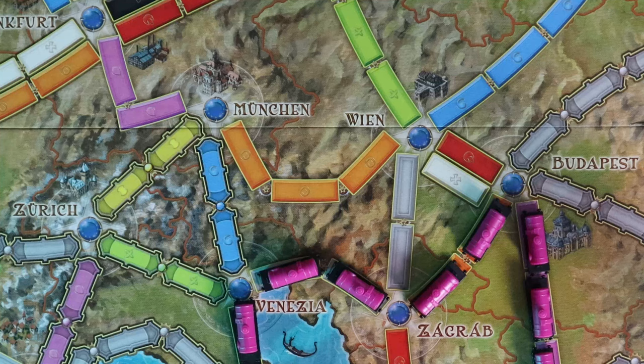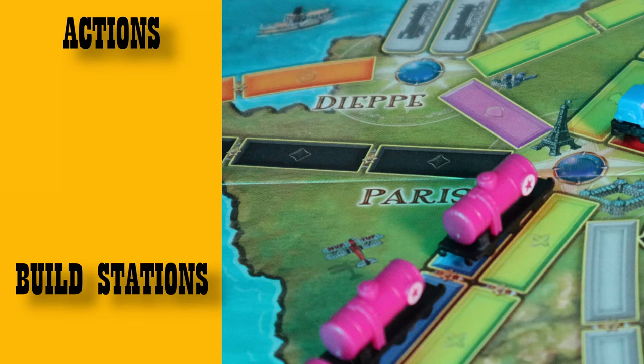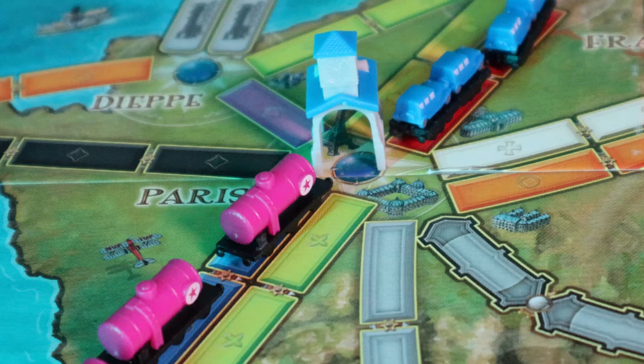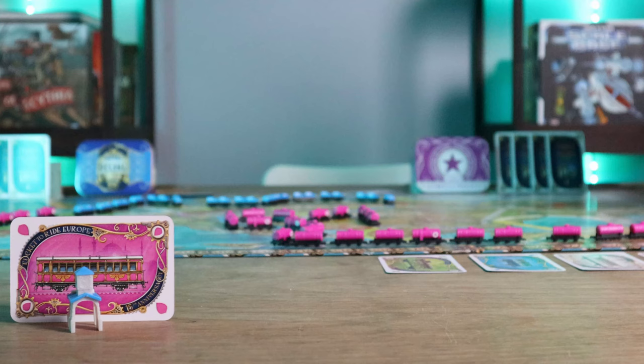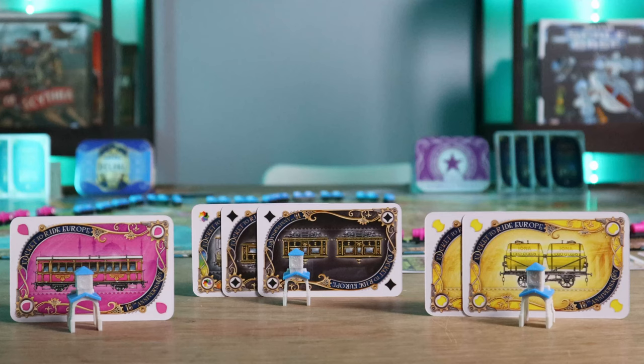Destination tickets are always kept secret from the other players. The last action you can take on your turn is to build a train station. A train station allows its owner to use one and only one of the routes belonging to another player into or out of that city to help connect the cities on their destination ticket. Stations may be built on any unoccupied city. Two stations may never be built in the same city, and each player may build a maximum of one station per turn, up to a total of three stations. To build the first station, a player discards one train car card; the second station costs two cards of any one color; and the third costs three cards of one color. Any number of cards can be replaced by locomotives. If a player uses the same station to help connect cities on several different tickets, they must use the same route into that city for all of those tickets.